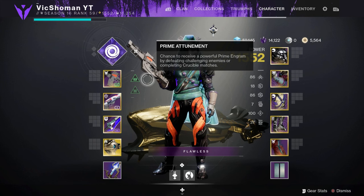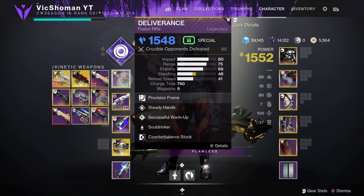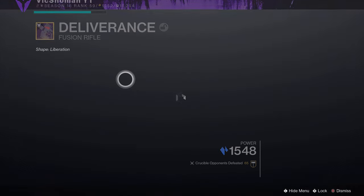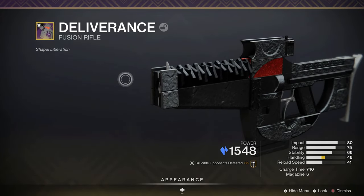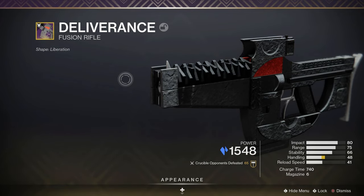Good afternoon ladies and gentlemen, guardians. Vic Showman here. Today we're going to be taking a look at the Deliverance. It is the new Raid fusion rifle, and it is Stasis but it's in the primary slot. So that is awesome.